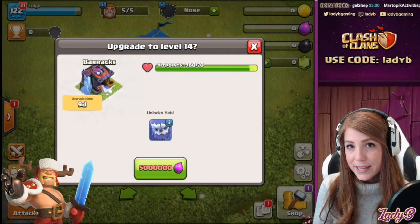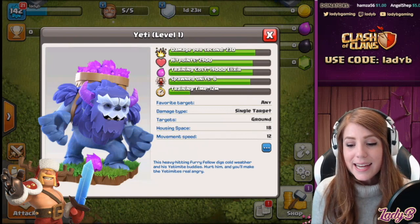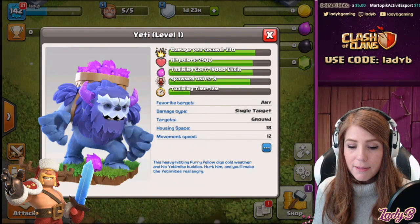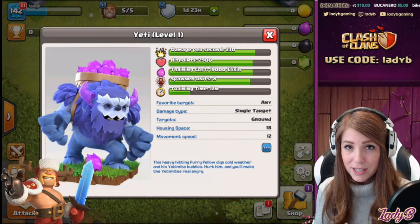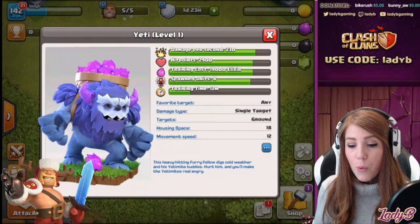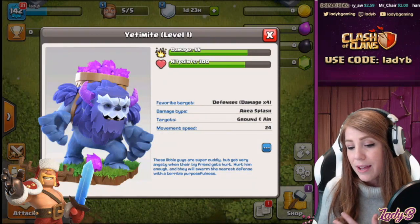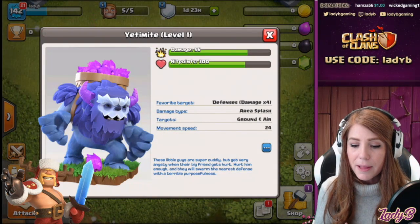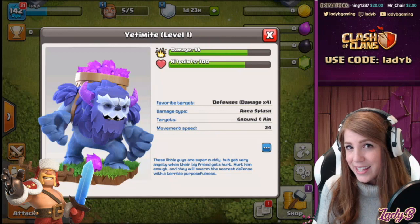It's going to be 5 million Elixir for the initial Barracks upgrade and it's going to take you 9 days. The Yeti level 1 — and remember any of these stats are subject to change — the damage per second is 230 and he is pretty tanky with 2,900 hit points at level 1. Training cost is 19,000 Elixir, and at level 1 he spawns 8 Yetimites. Their damage is 56 and their hit points are 300 — not super tanky, but they get the job done especially because of the splash damage. The Yeti tanks the hits while the Yetimites do their work.